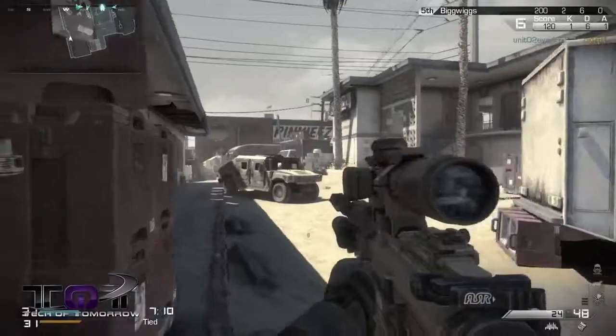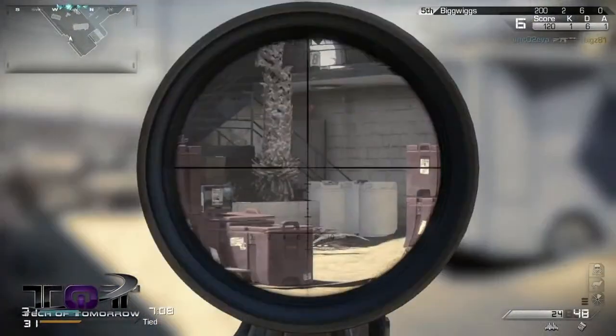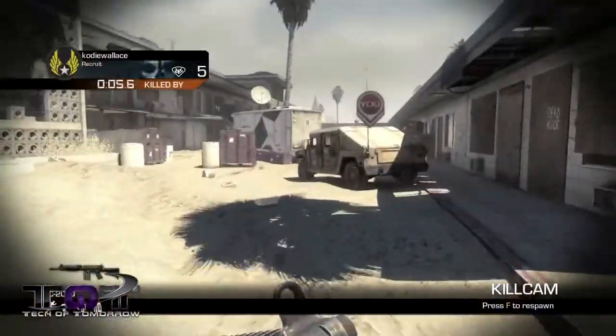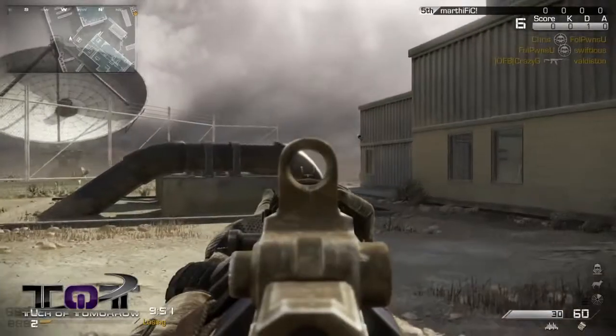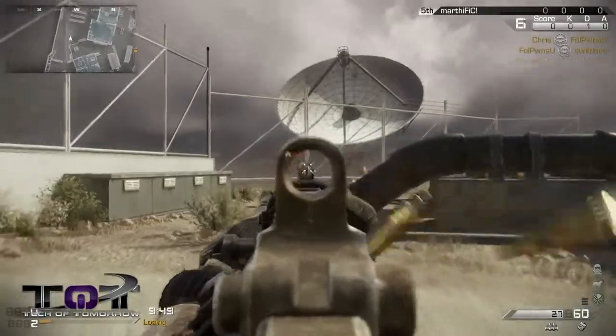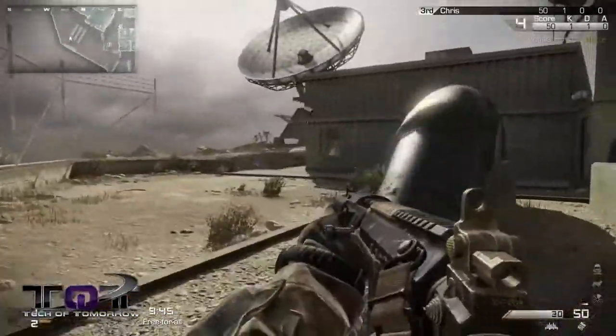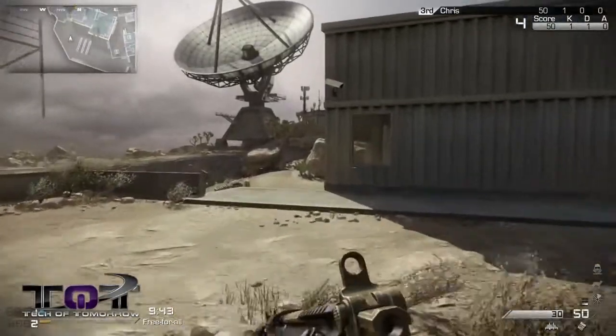First off, not all PC games experience what you would call a perfect launch, as bugs and different optimization issues can come up, and Ghosts is no exception to this. I myself had a ton of problems with screen stuttering at the start, as you can see here, which does not make for a fun or balanced multiplayer experience. A common fix for now, before patching, for those of you also having this problem, is to go into the task manager and change Ghosts' process priority to normal rather than high.